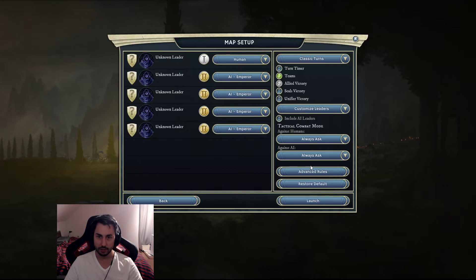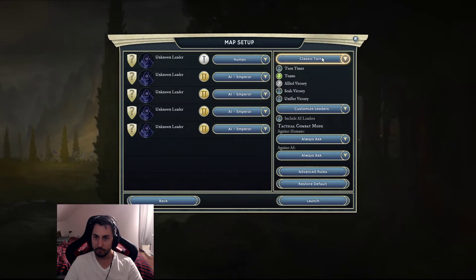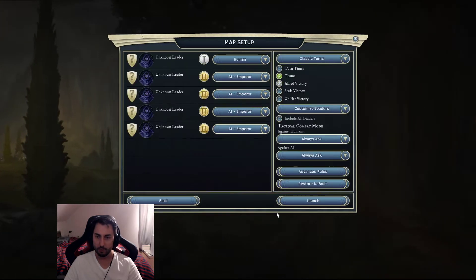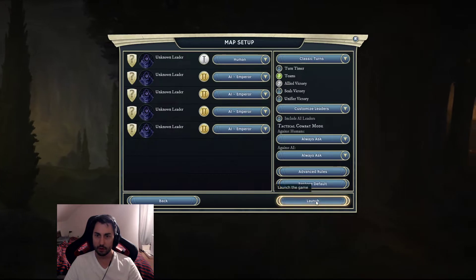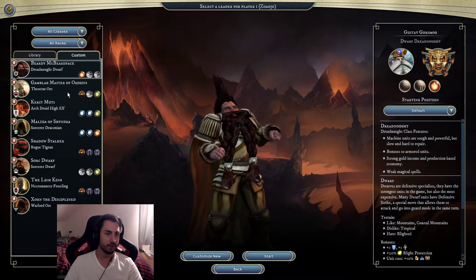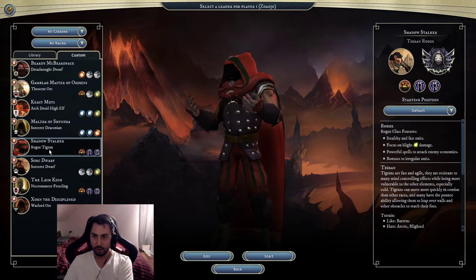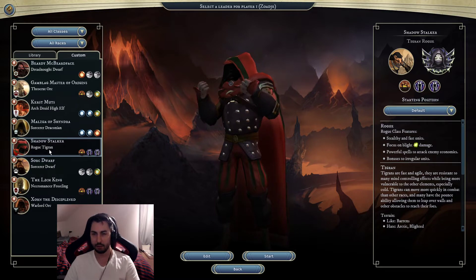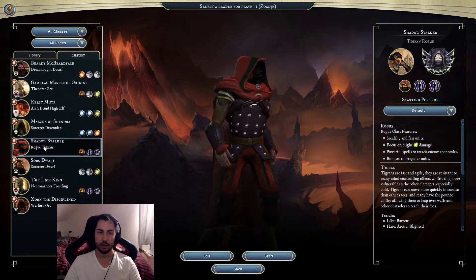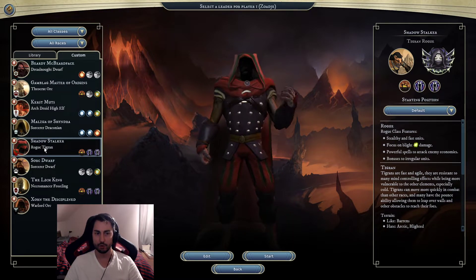Everything else looks fine. I've prepared this Rogue right here - it's a Tigran Rogue. I kind of like this combination; I've seen a friend of mine play with it and it looked really fun.